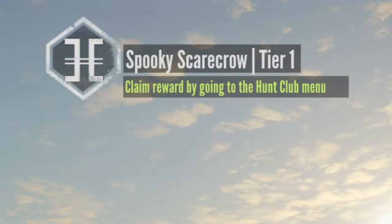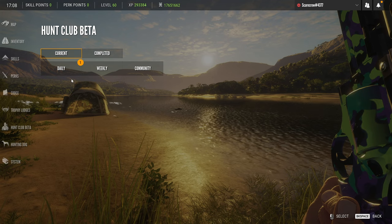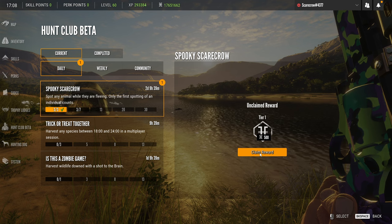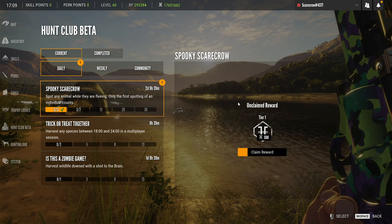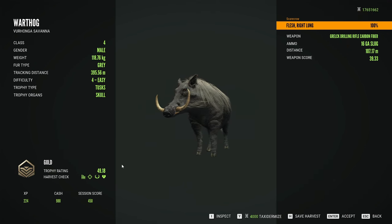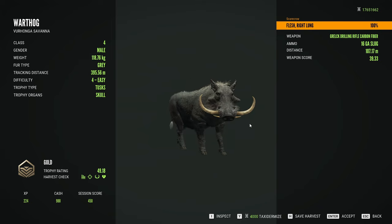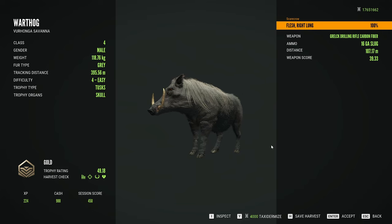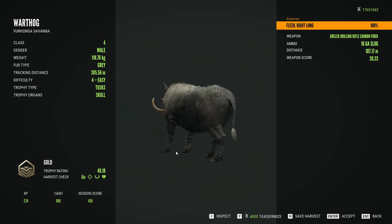Let's get that guy on the run as well. Oh my gosh, I just unlocked a challenge called 'Spooky Scarecrow Tier One' — spot any animal while they're fleeing, only the first spotting of an individual counts. That is actually hilarious that there's a challenge called Spooky Scarecrow — I guess we're going to do that challenge for a video too, I had no idea it existed. Let's grab this little guy — 49.18, that is not bad at all. Thank you all so much for watching, I hope you enjoyed the return of the random wheel and this warthog hunt. Let me know in the comments what's the best warthog trophy you've ever found — I'll see you all in the next one!